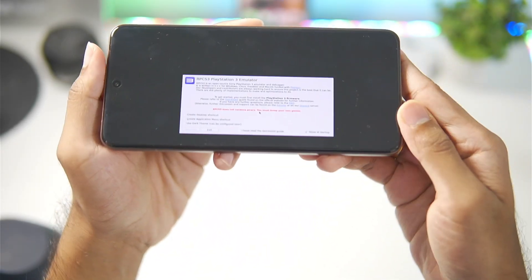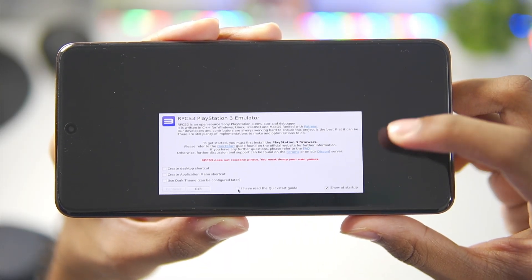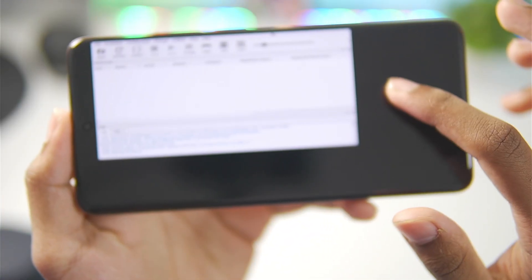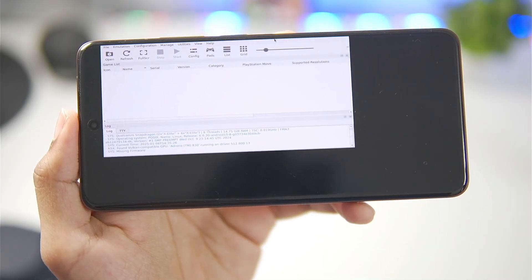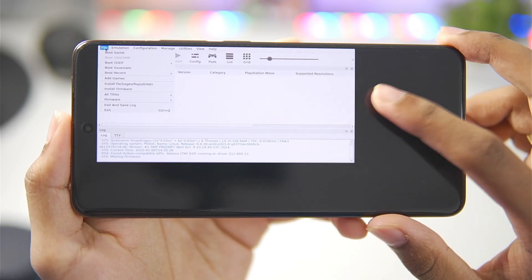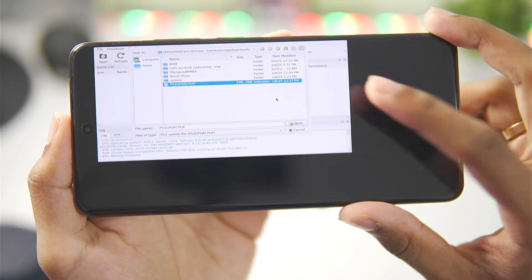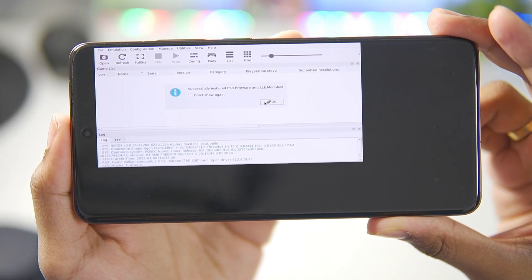Now we'll go back to our emulator and set up RPCS3. Simply tap on 'I have read everything' and then tap Continue. Our RPCS3 PlayStation 3 emulator's native ARM64 build has successfully started on our Android device. Now, we need to set up the PS3 firmware. Go to the File section, tap on Add Firmware, go to Storage and then the second folder, and add your PS3 firmware file. Simply tap Open and RPCS3 will automatically start importing the PS3 firmware. Tap OK and it will start compiling PPO models.